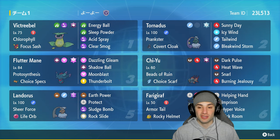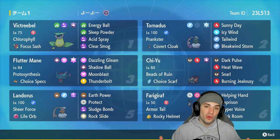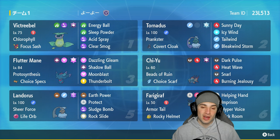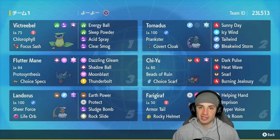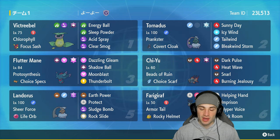Acid Spray lowers Special Defense, so if we pair Victory Bell with Chi-Yu or Flutter Mane — both on today's team — we can lower their Special Defense allowing those Pokemon to pretty much just one-shot anybody. Other Pokemon on today's team: Tornadus for support, Chi-Yu and Flutter Mane as mentioned — great combo. Chi-Yu's got the Choice Scarf and Flutter Mane's got the Choice Specs, so we've got speed and big-time damage.